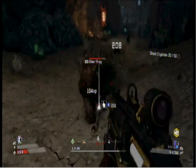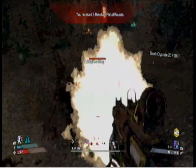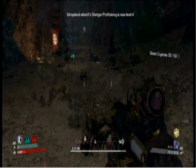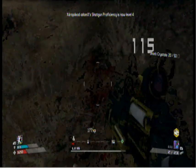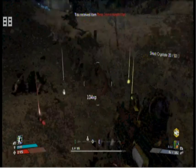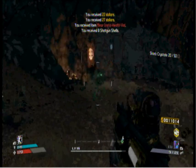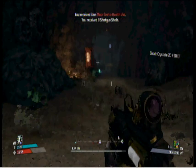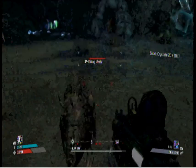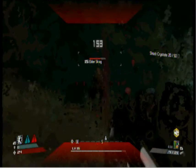Jump down. Now wouldn't be a bad time being Roland — just lay a turret down and let the turret do all the work against these skaggs that just need to die, especially this spitter skagg. Screw you guys — I can't wait until I get a corrosive weapon, I'm gonna be a happy camper. As you can see there are shock crystals over there. We're gonna come up here into another skagg den.